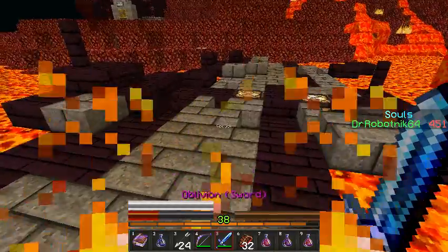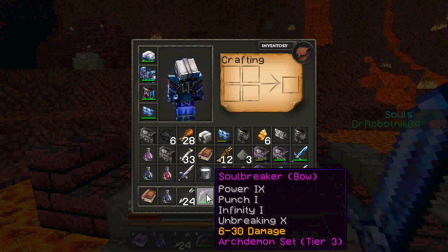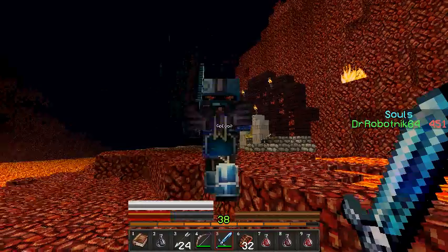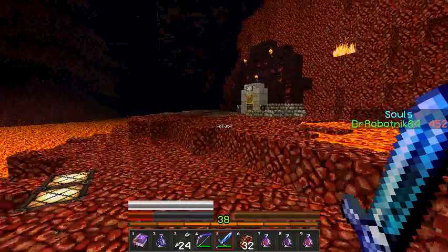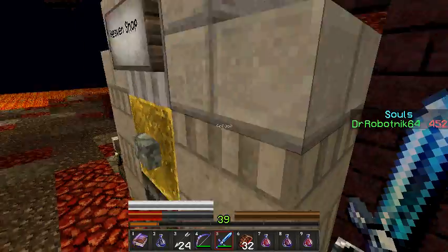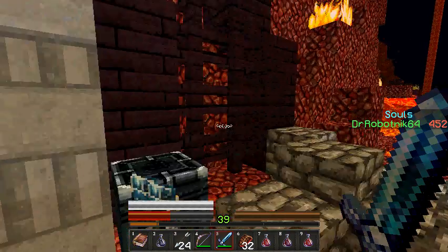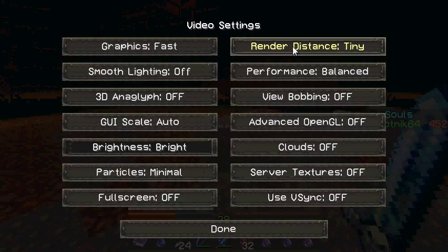There we go. Alright. Soul breaker, Power 9, Punch 1, Infinity 1, Unbreaking 10 — 6 to 30 damage. Guess he just has a lot of health then. Uh-oh, the lag is commencing. It's great how it always does that and I can't even see what the heck I'm doing. I guess the render distance is not helping. This game just requires a lot of RAM because I have the render distance on short. Fine, forget it — set it to tiny.